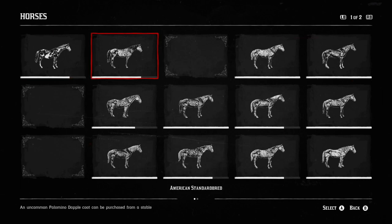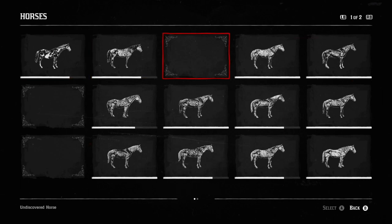Now, if you found all 15 horses in the wild, you're still going to be missing 4 of them. You cannot find them in the wild. Unfortunately, it's going to cost you money. The easiest way to do it is to just go to the stables and spend money on horses.